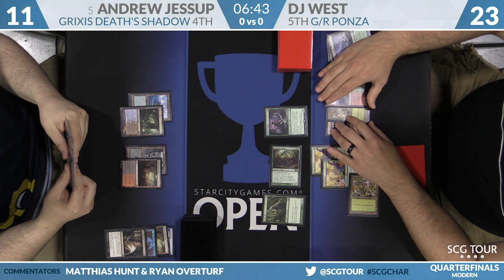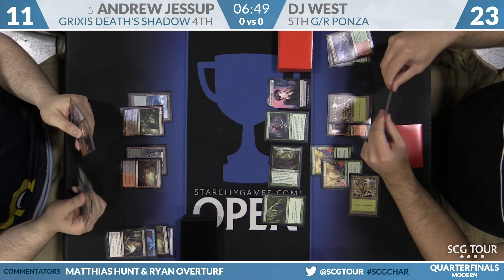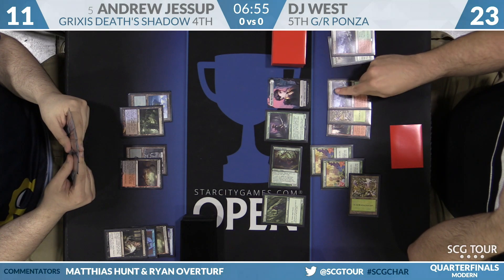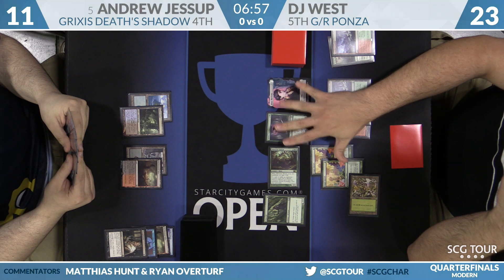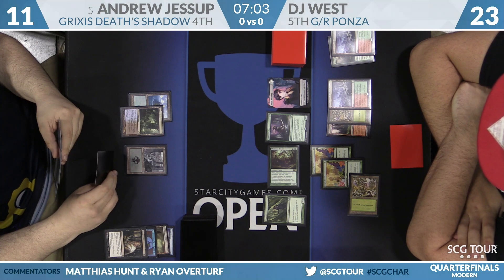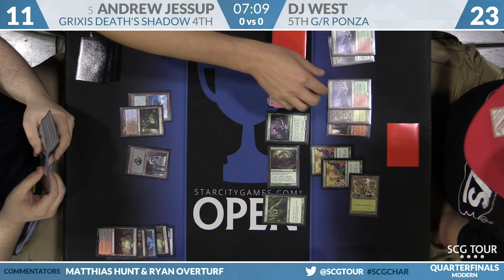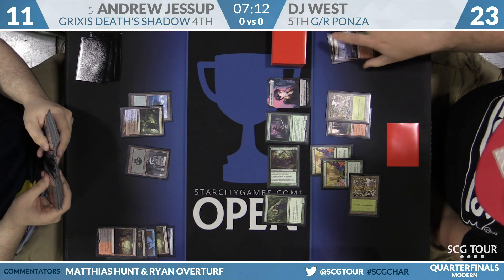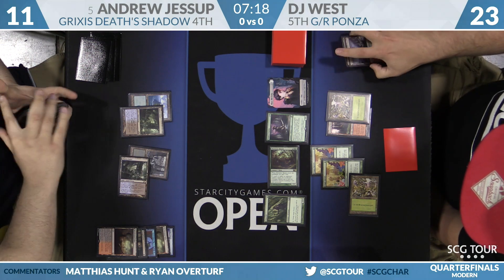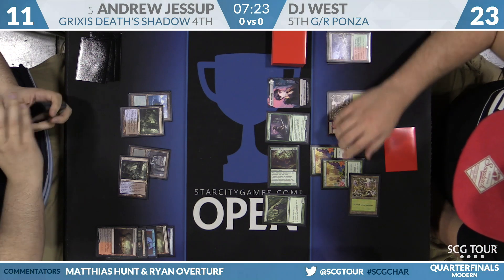DJ fetches with the Fetchland and Andrew stops him in response: Fatal Push on Tireless Tracker. One Clue is enough. The Fetchland should trigger revolt for Fatal Push. We've seen this interaction a lot in Standard with Evolving Wilds and Tireless Tracker. Andrew also fetches, suggesting he's setting up revolt on Fatal Push himself. The Baeloth hit deals enough life loss. Andrew has answers, but Fatal Pushing the Tracker signals this game is turning into a mid-range fight.